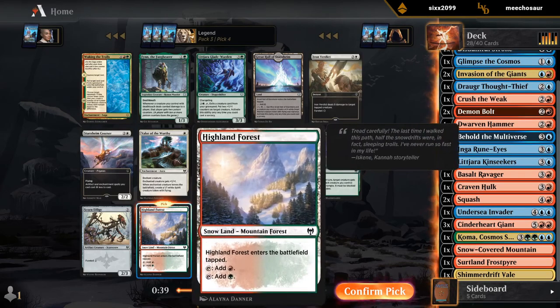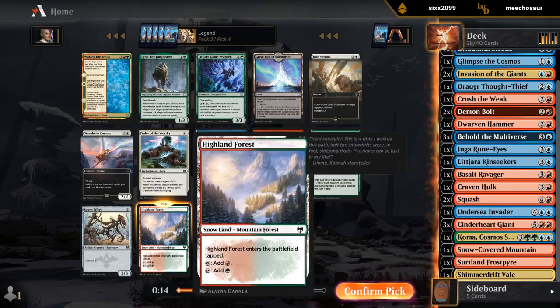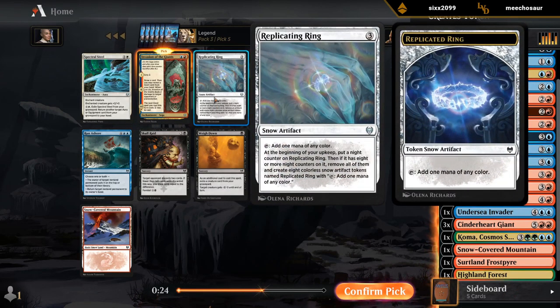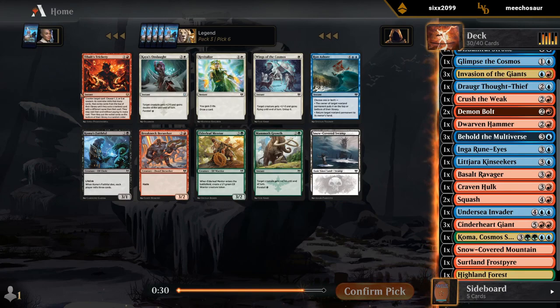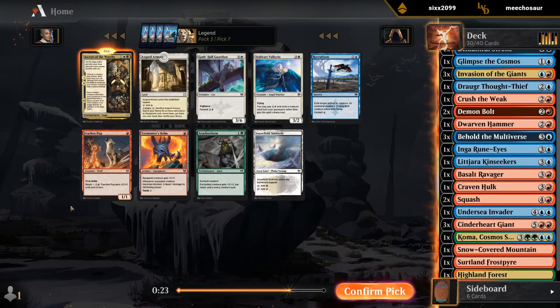This gives me maybe an easier time splashing Koma. There's also Waking the Trolls, but I don't think we need to expand into a green splash too much here. There's also no blue-red cards I really want, so I would probably play Highland Forest if we ended up with a couple Burgstriders. I didn't think we're wheeling this Invasion, so I'll have to take it. Triple Invasion, triple Cinderheart Giant — looks like we've got a plan. I'll take my 20 gems and the uncommon for the vault.